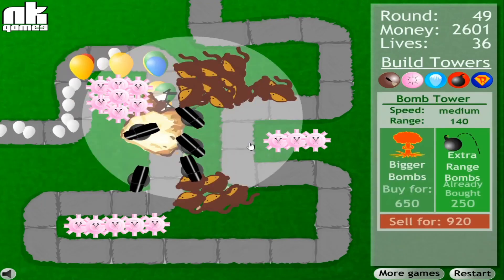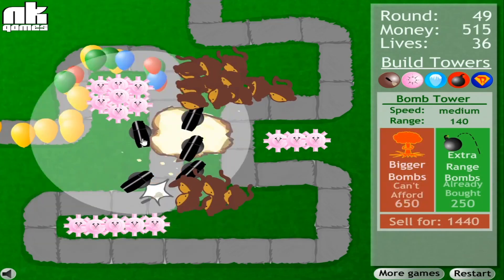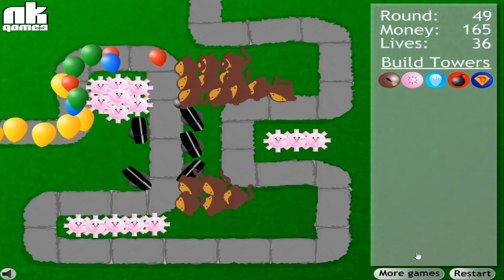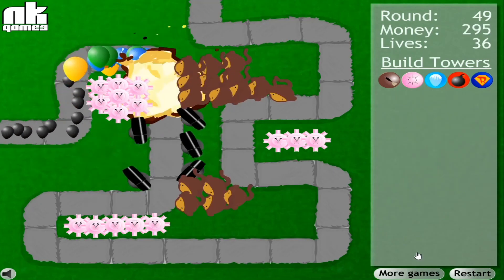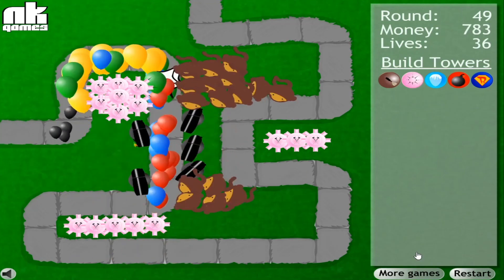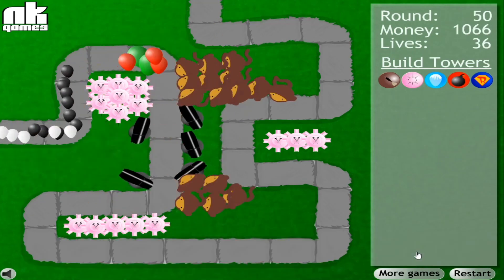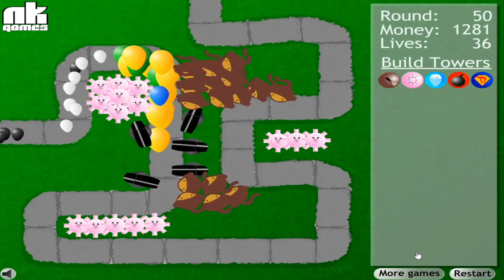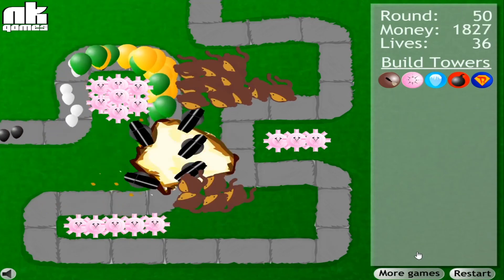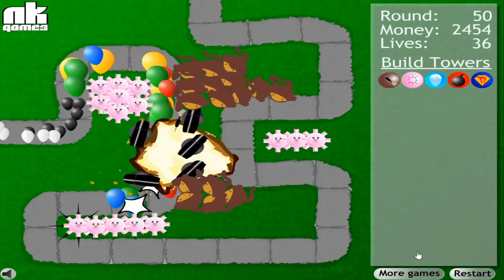We're on round 49 — I guess I'll buy the bigger bombs upgrade just because I have the money to buy it. Those explosions are so much bigger now! I guess that was a good idea to buy them. I genuinely did not know what the bigger explosions would do, and they were expensive to get, which is why I didn't buy them. But these waves just give me so much money that there was no reason not to. Those explosions are definitely at least two times the size of what they were before. Just look at those — that's insane.